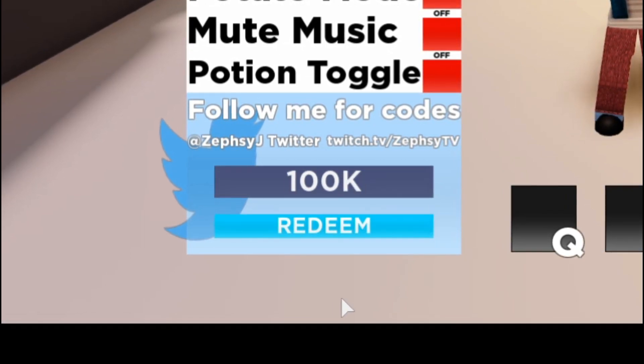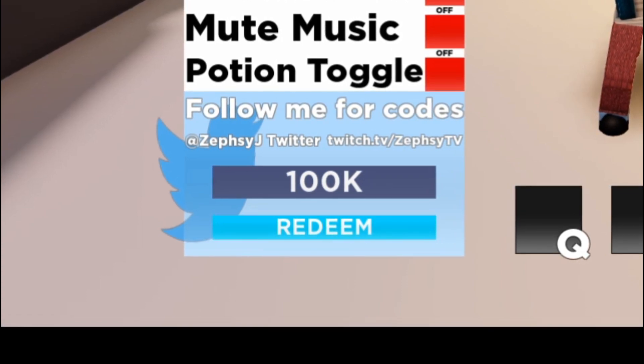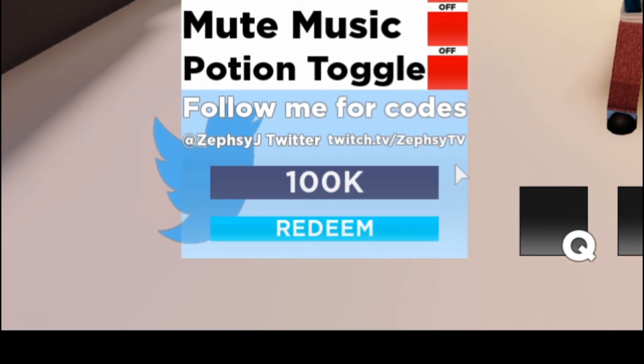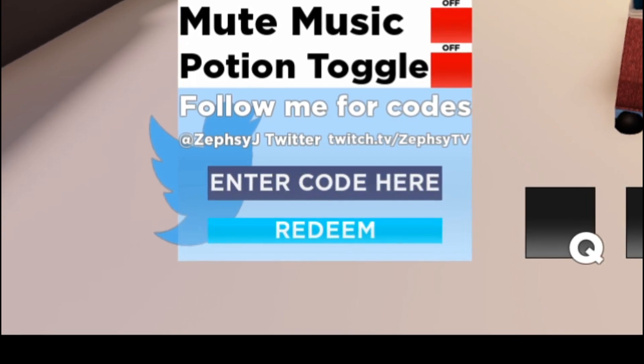The first code is '100k'. I'm not sure exactly what it gives, but it gives some coins and 69 tokens. Let's redeem it — oh my god, that's a lot of coins! We got the max, that's crazy.